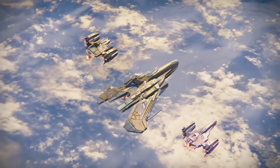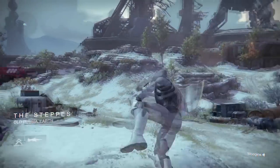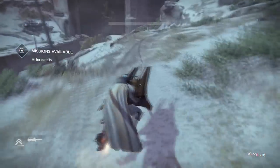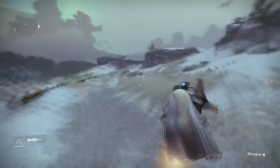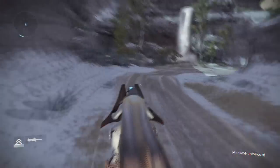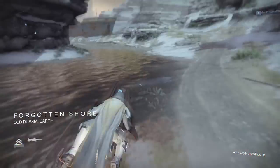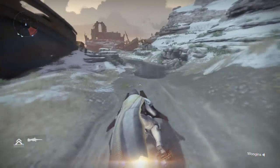First thing you want to do is head to patrol on Earth. Once at patrol, you want to take the route that I take leading to the Forgotten Shores. Once you have gotten to the Forgotten Shore, where all the shipwrecks are at, you are extremely close. You just want to head to the back side against this mountain.